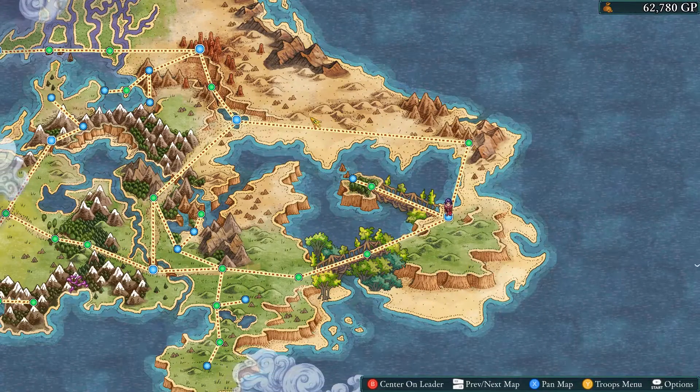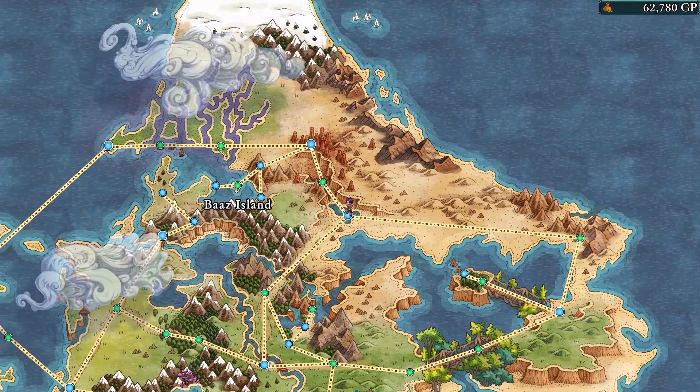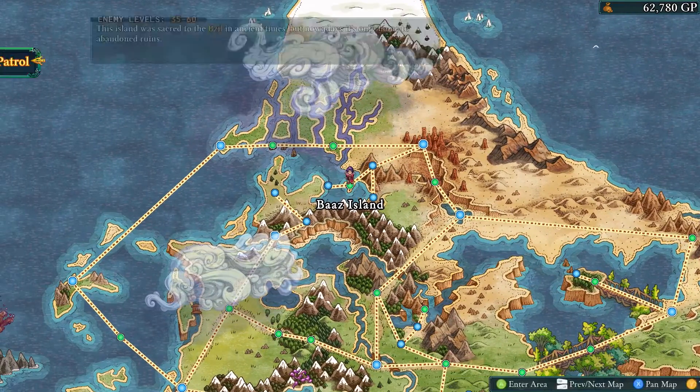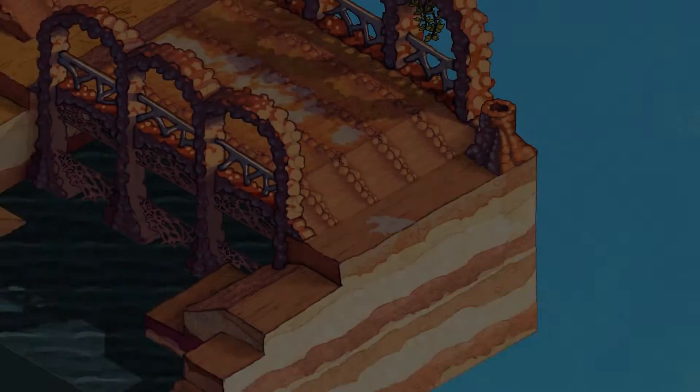Hey all, this is Earth, and welcome back to Felseal: Arbiter's Mark. I've explored a little bit of what we can do here, and Baz Island seems to be the place of the last obelisk.